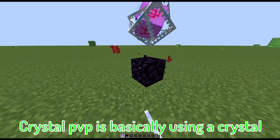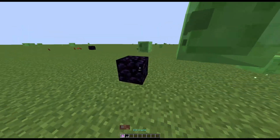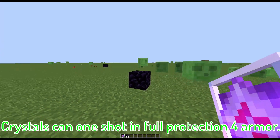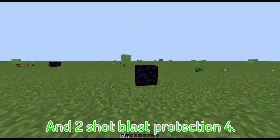Crystal PvP is basically using a crystal placed on obsidian and hitting it. Crystal can one shot in full Protection 4 armor, and two shot Blast Protection 4.